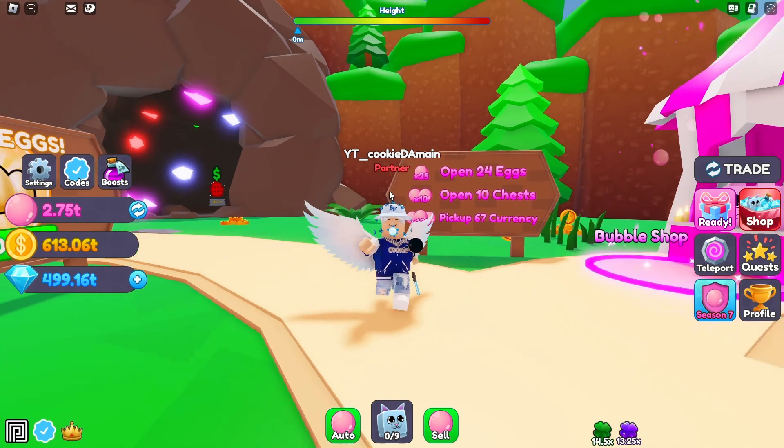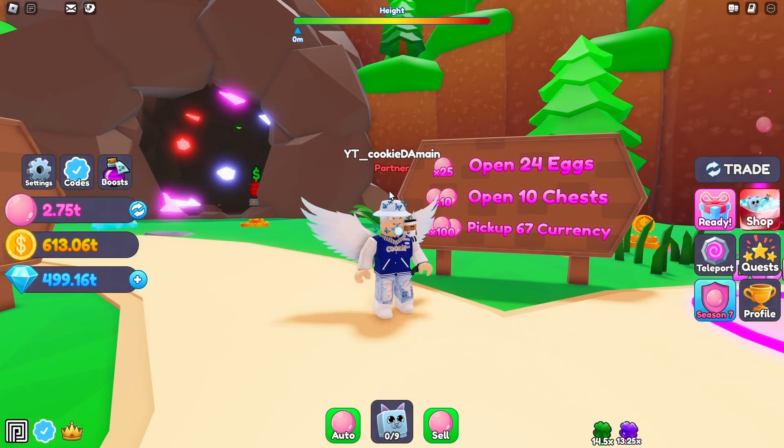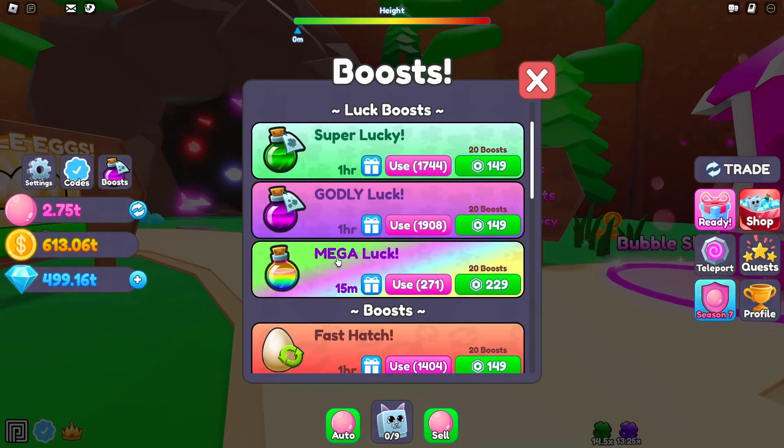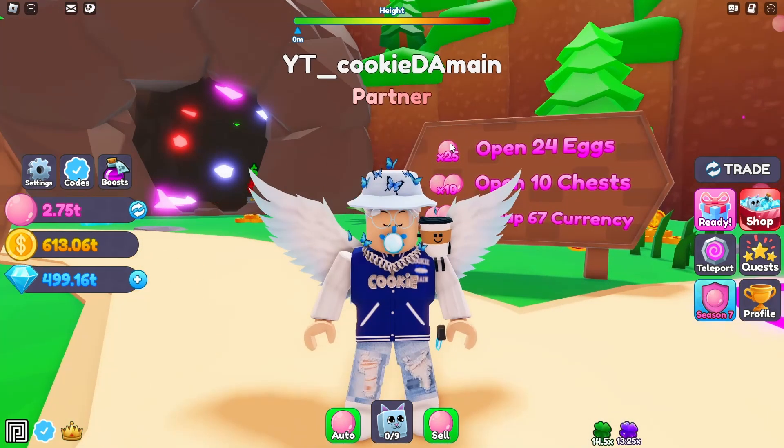If you're going to AFK, I'd definitely focus on the 100 eggs quest, which gives you 25 points. It's pretty easy to complete, especially with boosts. Some Lucky boosts help if you want something crazy, but the main priority is Fast Hatch — the faster you hatch, the faster you earn bubble points. I have 1,400 boosts just from playing the game, which is literally all you have to do to get a ton of free stuff.